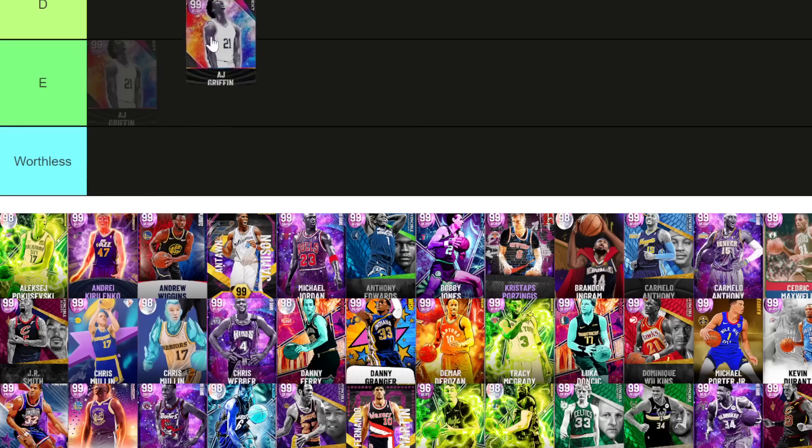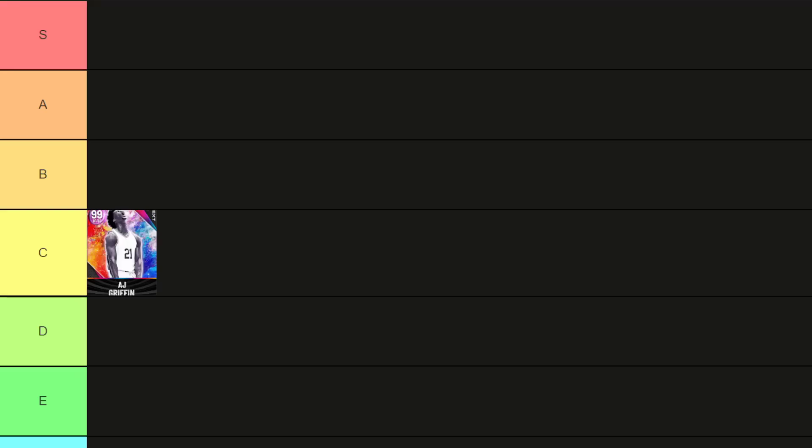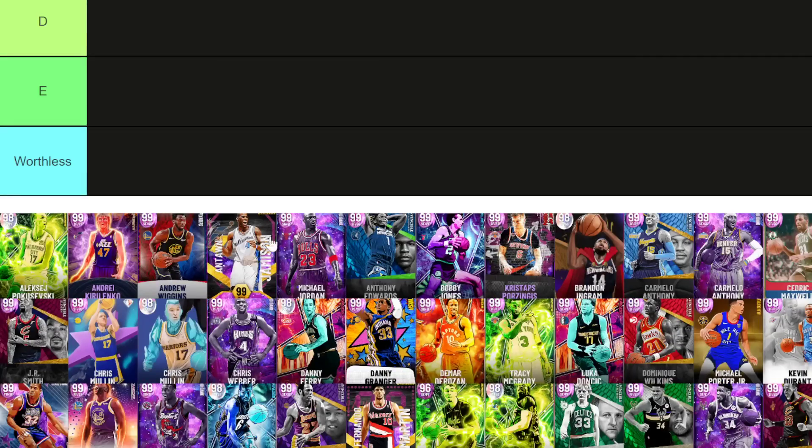AJ Griffin first — a super slept-on player. I'm going to put him in C tier. He's not bad, not those Jefferson sigs, but he's a perfectly fine player. C tier is good for him.